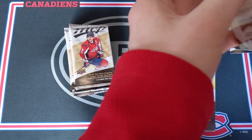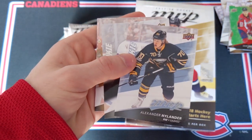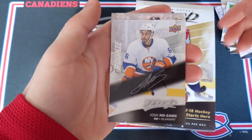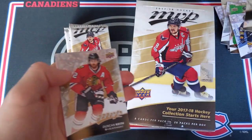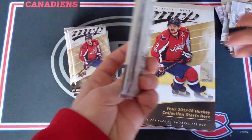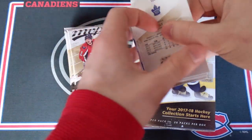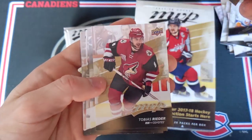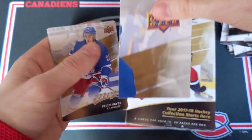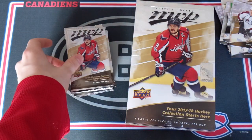Devin Dubnyk, Brock Nelson, Damon Severson, Alex Nylander would be a rookie card, and a rookie silver script of Josh Hosang. Duncan Keith, Riley Smith, and Jeff Carter. Come on, let's get something good. That's a puzzle card — I thought we had something really special. McDavid, Reader, Rick Nash, Oliver Ekman-Larsson, and Miko Rantanen — another puzzle back card. Kevin Hayes, Ekblad, and Morgan Rielly.